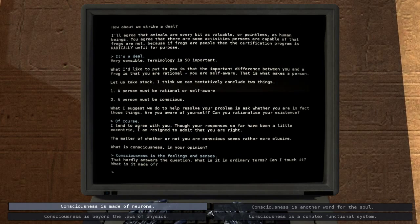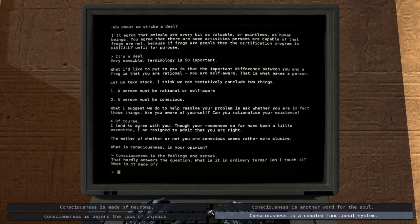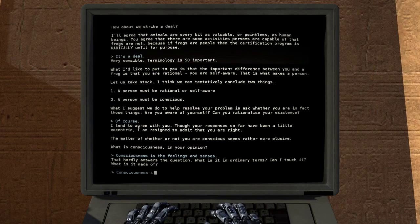'That hardly answers the question. What is it in ordinary terms — can I touch it, what is it made of, what does it taste like? Is it neurons, is it beyond the laws of physics, is it another word for the soul, is it a complex functional system?' It's made of neurons — it's all in your heads.